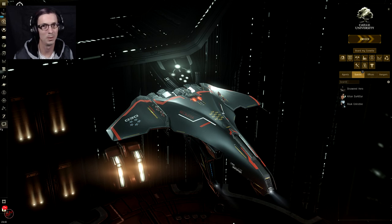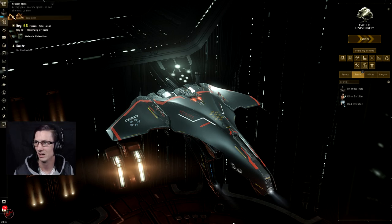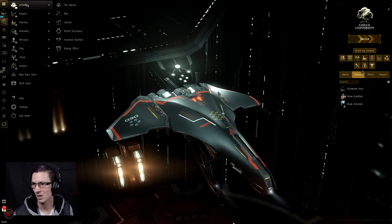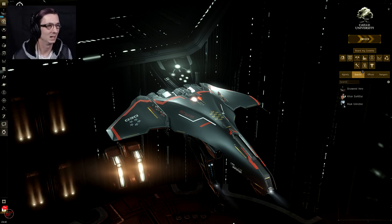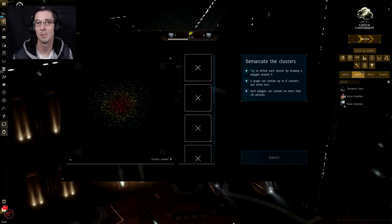I just know how to complete the mini game in order to go up levels and get the rewards. Let's open up Project Discovery. If it's not on your Neocom hotbar shortcut bar, click the top left button, go to Activities, and click Project Discovery. If this is the first time you're clicking on this since it's been updated, or maybe the first time ever, you will be greeted with a little scientist guy who will be explaining exactly what you'll be doing.